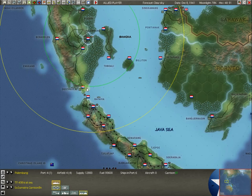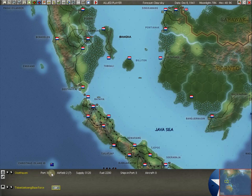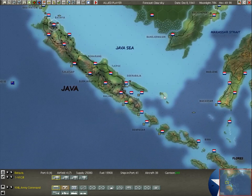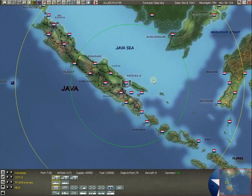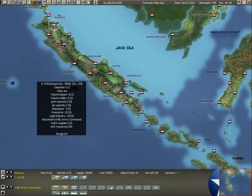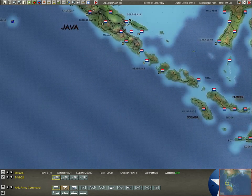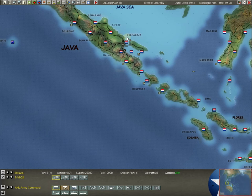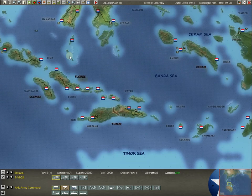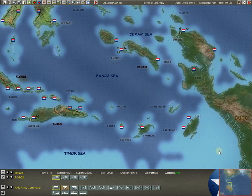Palembang is massive. Oosthaven and Batavia are very important because of the strait there — you don't want the Japanese breaking out into the Indian Ocean. Surabaya and Batavia are the big two bases on Java; they have a lot of fuel and supply. We'll keep some there to defend as long as we can, but we will really be pulling a lot back into Australia. Eventually Australia will push fuel and supplies back up when we try to retake these places.